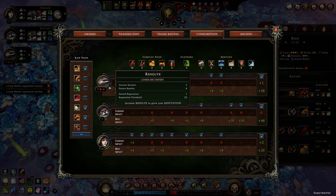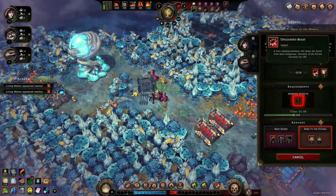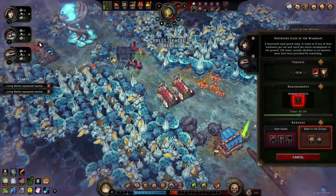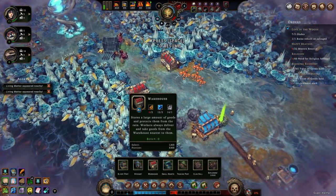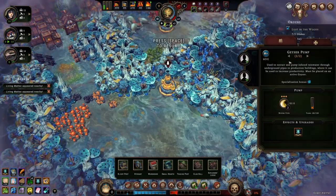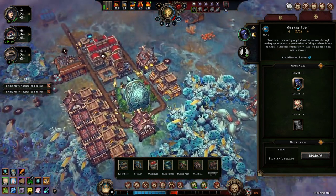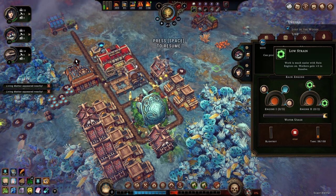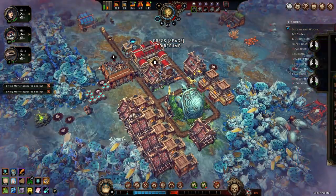I'll turn off the biscuits here and the jerky for a moment, and maybe turn on some raw food consumption back on just temporarily. I definitely need the second kiln. I can make the bricks. The good news is it won't spawn any more living matter — it just spawns them upon activation, but that's it. I could definitely get a warehouse here — not a bad idea, but I do need bricks for that. It's a bit of a bottleneck right now — I want the kiln up first.